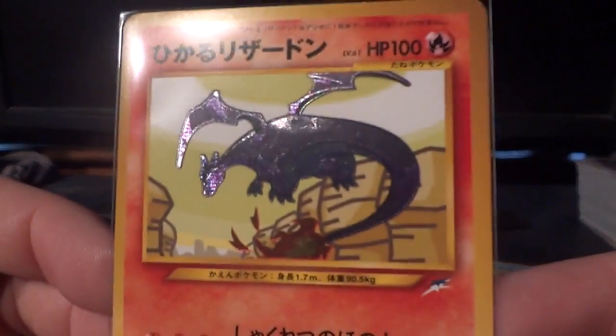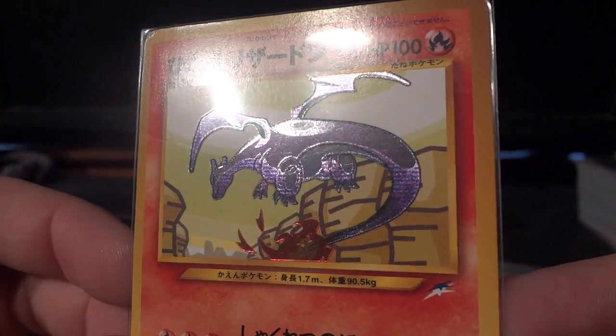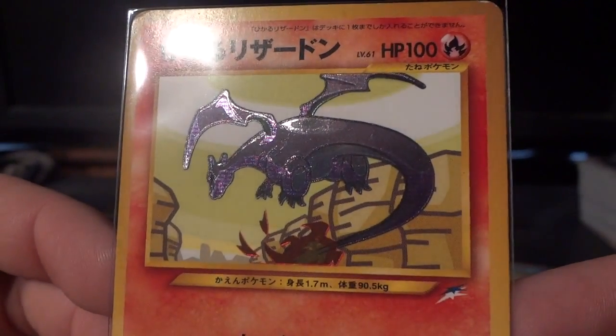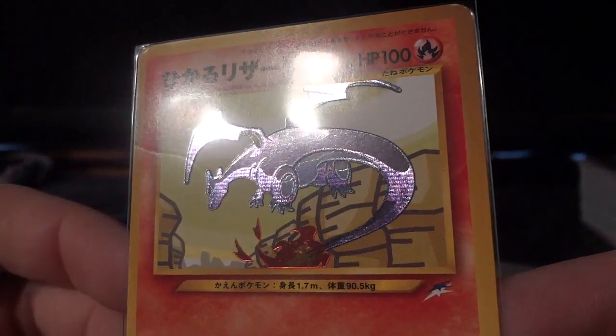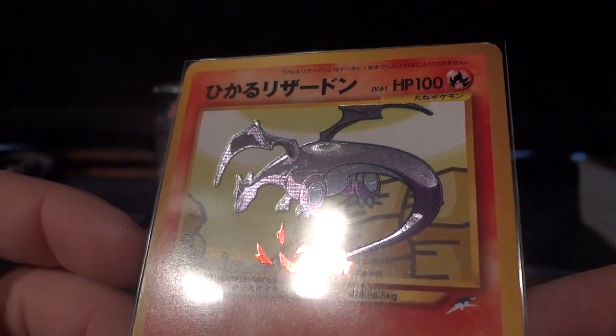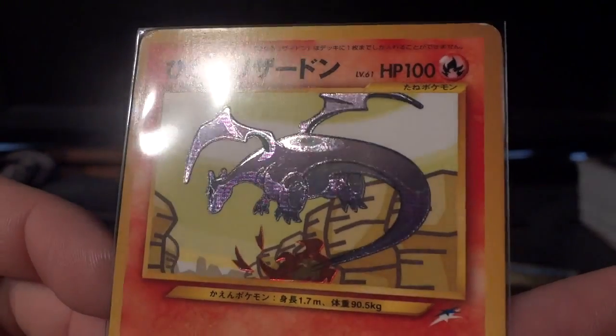Next up, Shining Charizard. Needs no introduction, no information necessary, just really, really awesome. Wow, the way that card pops — just can't get over it.